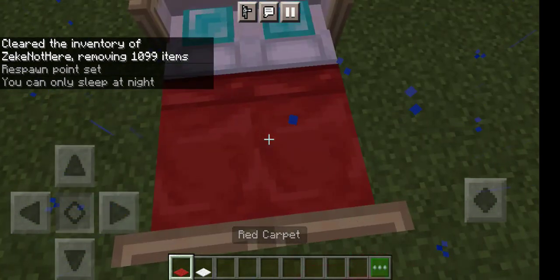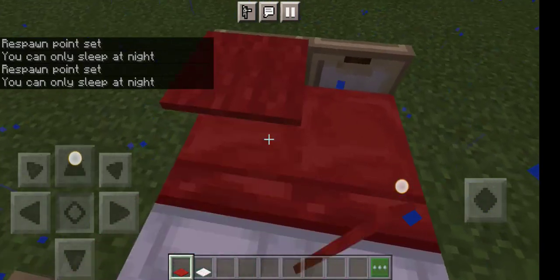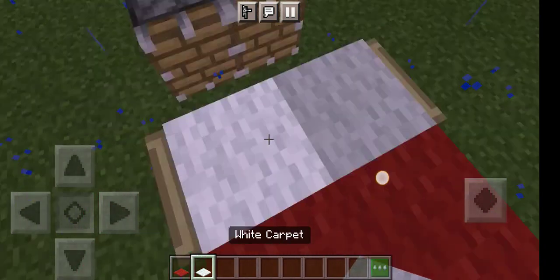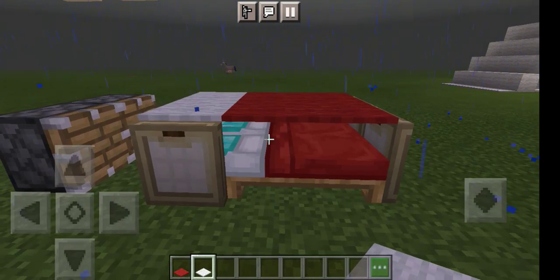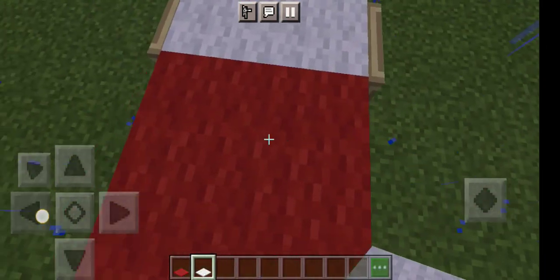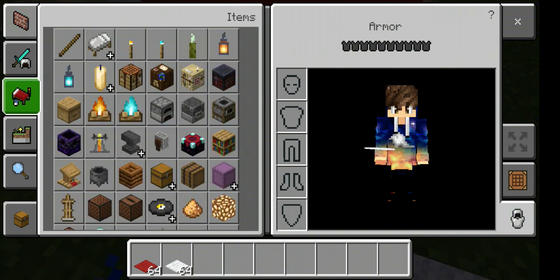Let's crouch and place some beds. You can make it like that, so it looks like a Japanese bed. You can do it underground for a better look — it really looks like a Japanese bed.